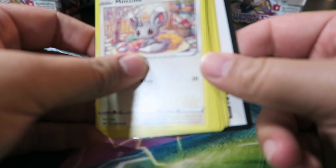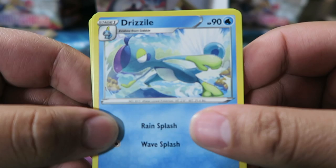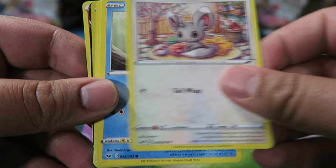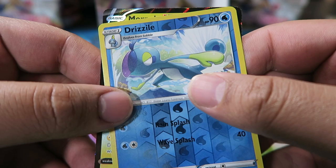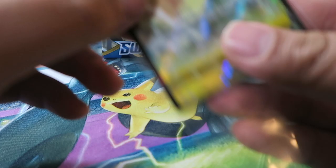Pack: Mincino on top, then Drizzle, Galarian Stunfisk, Pokemon Center Lady, Mincino, Sobble, Blipbug, Fire Energy, Baltoy, Wooloo, Drizzle, and Morpeko. I actually wanted that — happy with that.